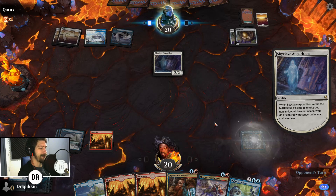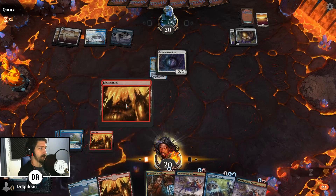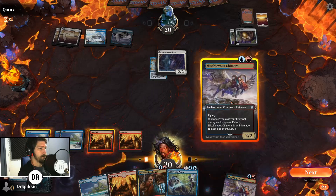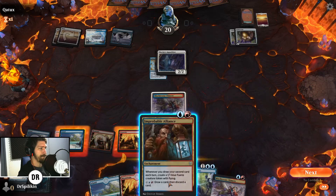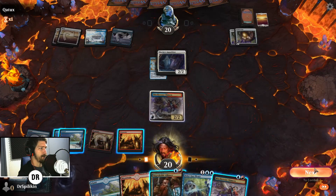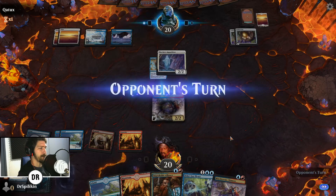Skyclave Apparition takes out the Tutelage — never would have thought of it. We'll put down the Chimera and keep mana up for Didn't Say Please.